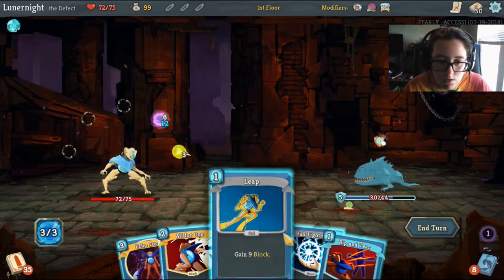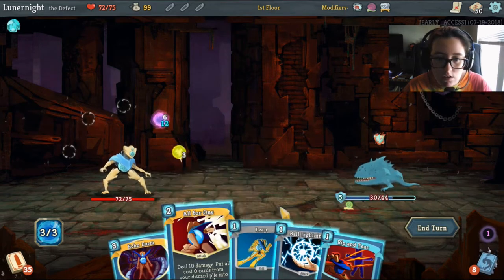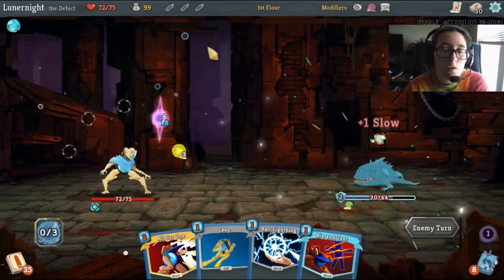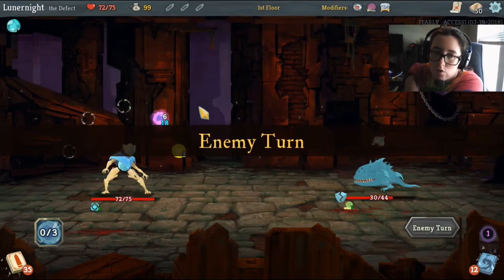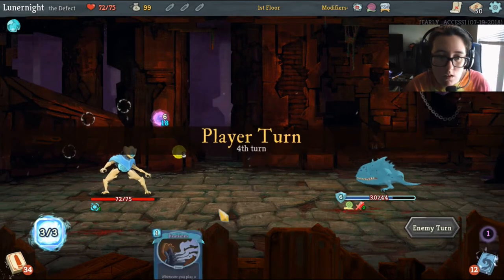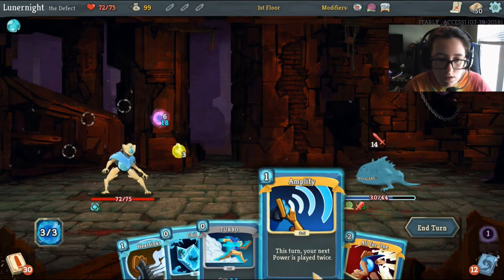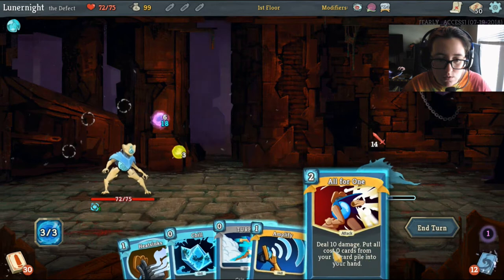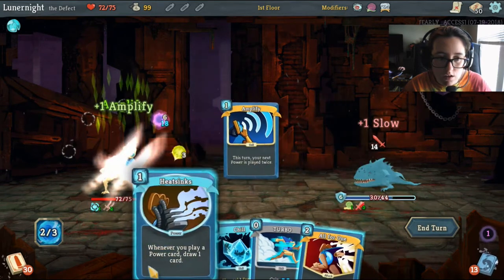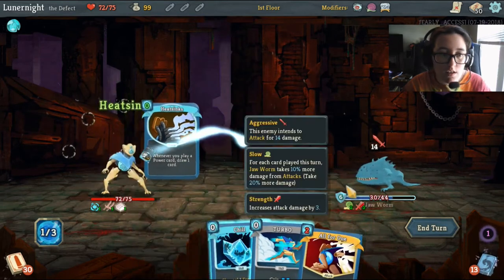Ooh, echo form. Do I dare? Yeah, he's not doing anything. Echo form it is. Need to get some energy cards so we can use echo form more. But I've got aggregate. I'm going to use turbo first. Heat sinks.